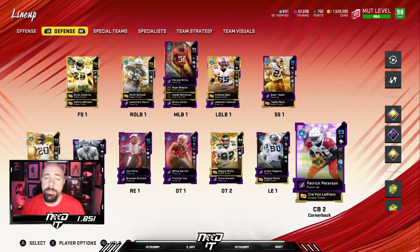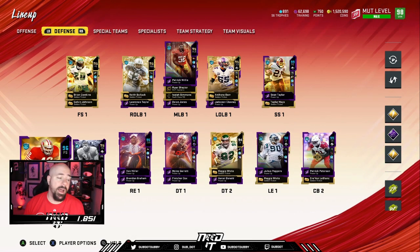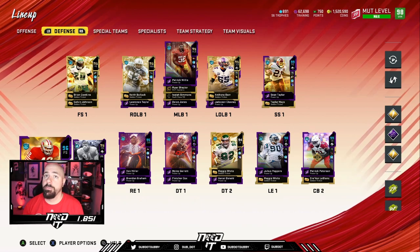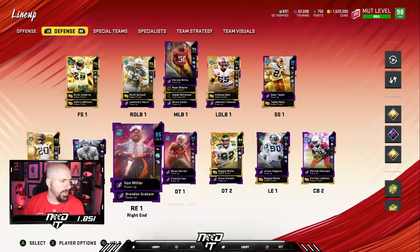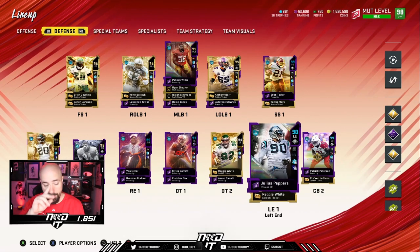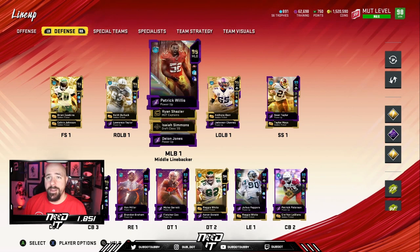At corner, I have Pat Pete — my favorite player in Madden — Night Train Lane, and Jalen Ramsey. I also have Ronnie Lott who can play both positions; I'm going to move him around. I had Mike Evans but don't like him too much. Night Train and Ronnie Lott will be my slot corners, with Ramsey and Pat Pete on the outside. That's my secondary.